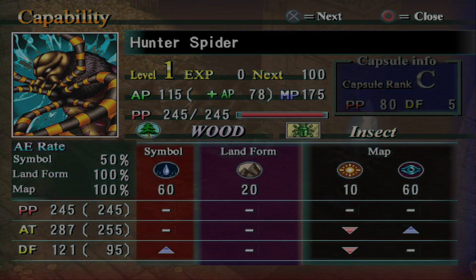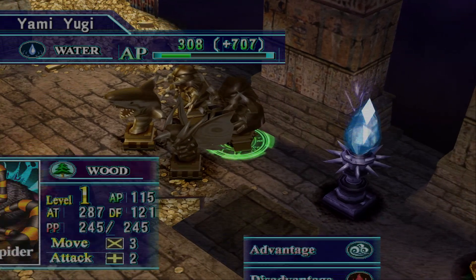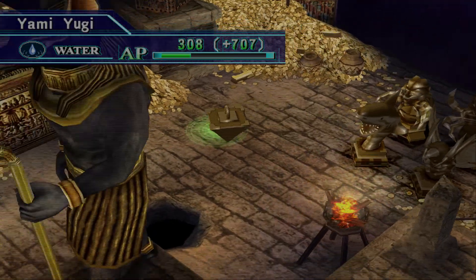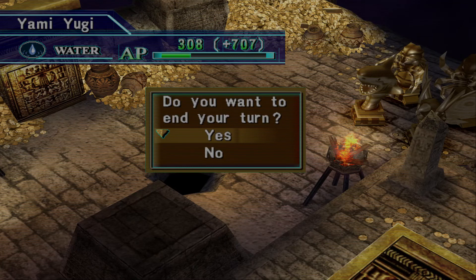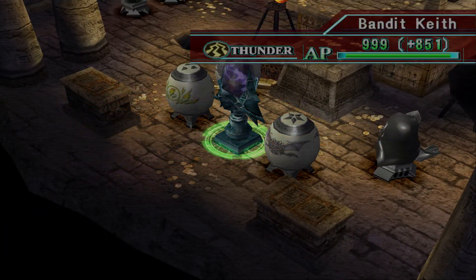It only has 50% symbol effect rate, which is actually pretty good for us. If only it had a map effect rate above 100, so that it could take advantage of dark fields. So it's not gonna get too much defense, but it'll have a decent amount of attack. These two are going to be annoying over here, but we should be able to hit them with Great Moth in convenient locations.